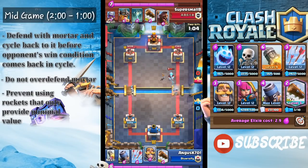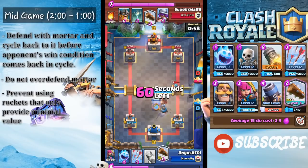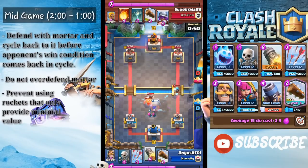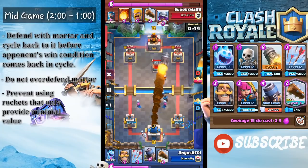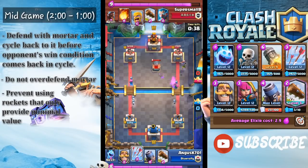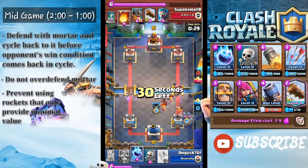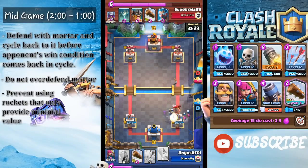Try to save your Rocket until double elixir time — don't start using it too early unless you face Elixir Pumps. If you're facing Elixir Pumps, I always Rocket them no matter what. You always want to Rocket Elixir Pumps because they are really deadly against any matchup. If you're playing against Three Musketeers and don't take the pump out in time, they'll have a massive elixir lead you can't come back from.